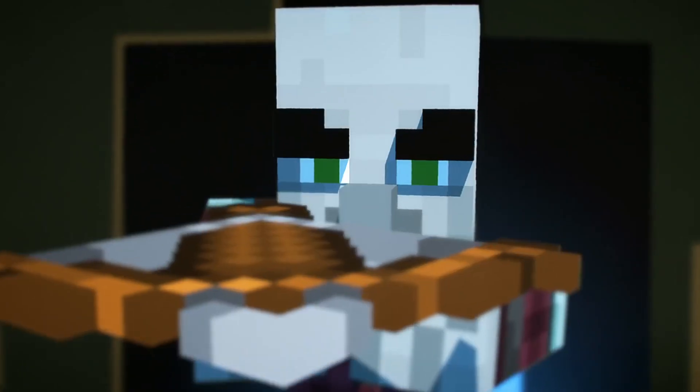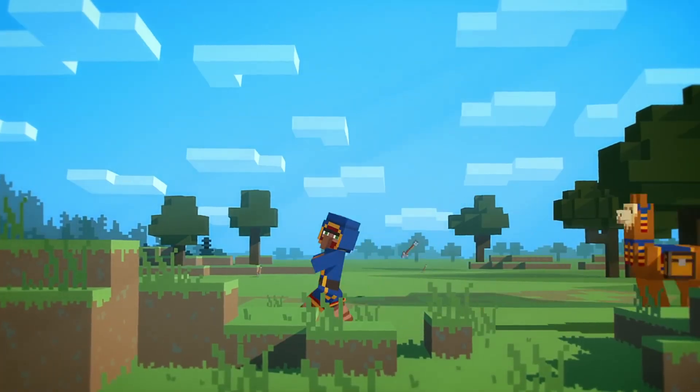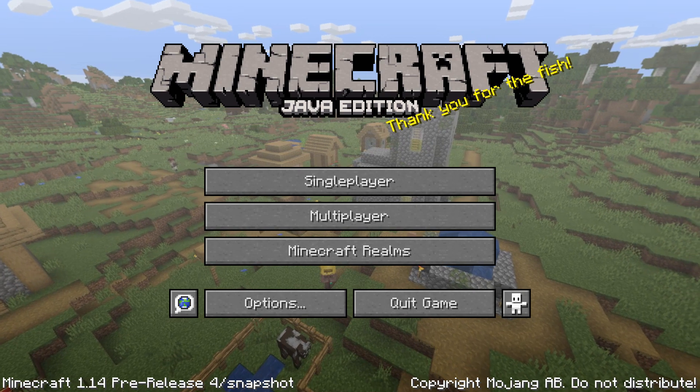Together with this, we also have a trailer. It's called Village and Pillage: A Wondrous Journey. You're seeing a clip of it here, there's a link to it on the video and in the video description as well. With that said, let's get into the bug fixes, because there are just bug fixes left in this version.